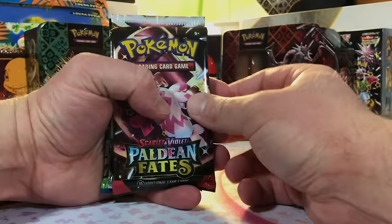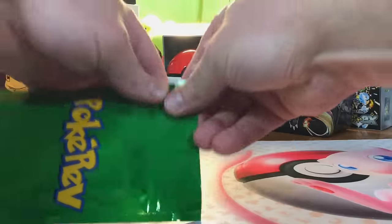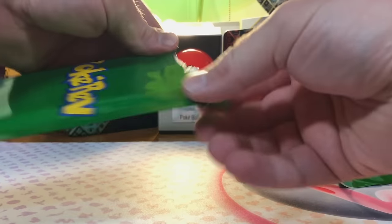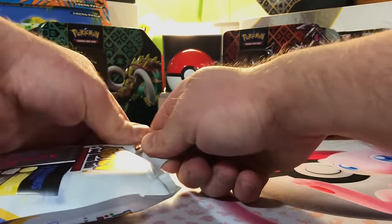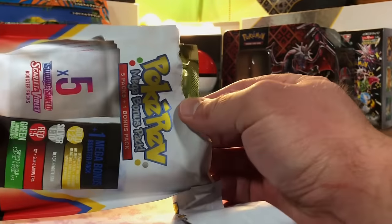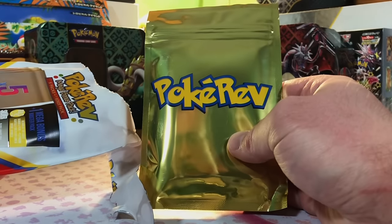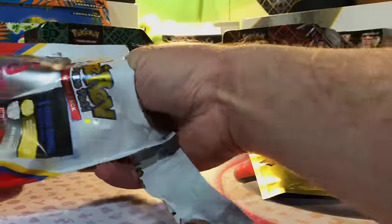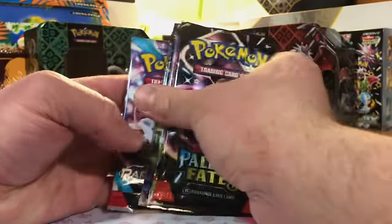Green tier — our first Paldean Fates. Options: Lost Origin, Crown Zenith, Pokémon Go, and Paradox. The green tier gives us Scarlet and Violet Base Set. Can't wait to get to our gold tier — and as soon as I say it, we pull it! Here's our gold tier. We got Paldean Fates, Lost Origin, Crown Zenith, Astral, and Paradox as options.